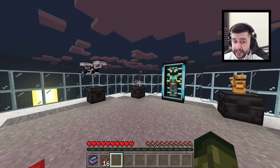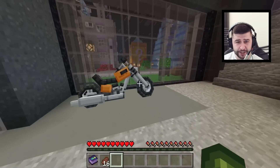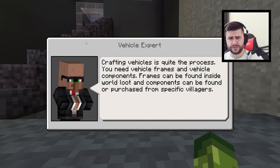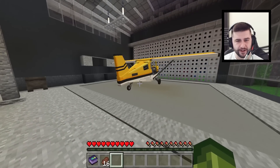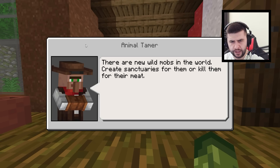I really like the idea of special events. There are even planes and motorcycles — kind of like a Harley Davidson. The vehicle expert says crafting vehicles is quite the process: you need vehicle frames and vehicle components. Frames can be found inside world loot, and components can be found or purchased from specific villages. And we've got a speedboat and a plane as well.